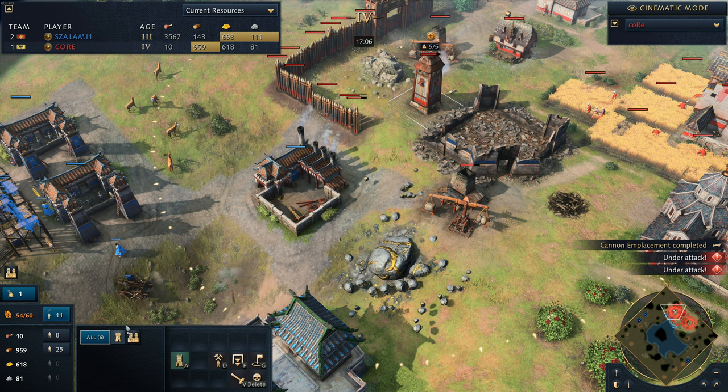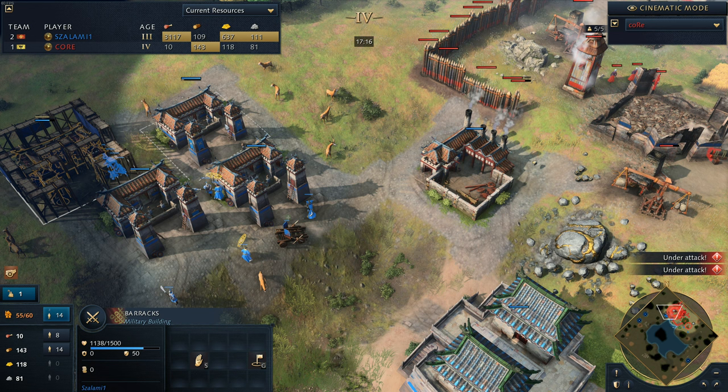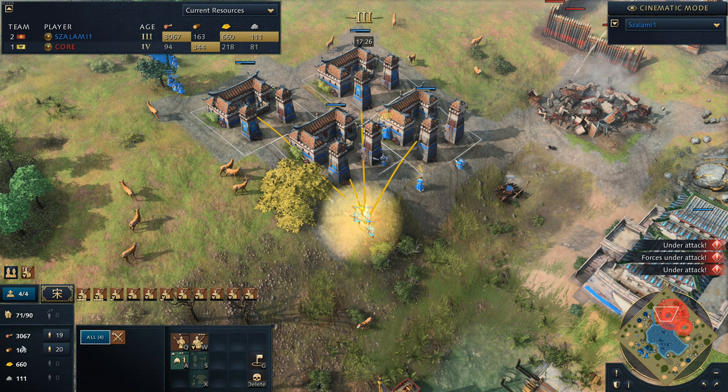Roller shutter triggers - and now that bombard emplacement on the outpost is coming off and getting some good damage down on that springald. He's doing a huge amount. And he's going to slowly but steadily work back towards this position. He's got to be careful because he's putting up a lot of barracks. But at the same time, he's got his imperial officials on the front line - this is so smart from Salami. He is such an aggressive player.